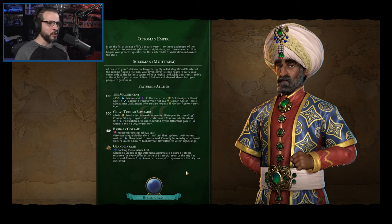He does have the Grand Bazaar: accumulate one extra strategic resource for every different type of strategic resource this city has improved. That's a little hit or miss depending on how much of a benefit it will actually be, since not every city is going to have multiple strategic resources within its borders. The best way to maximize this would be to trade your tiles around so strategic resources get put into one city's borders. You also receive one amenity for every luxury resource this city has improved, which obviously helps out as well.